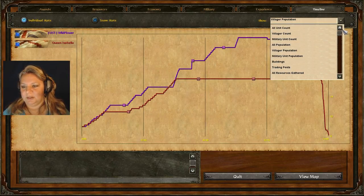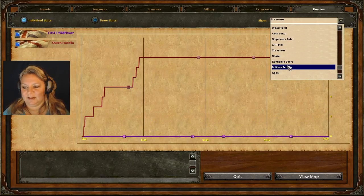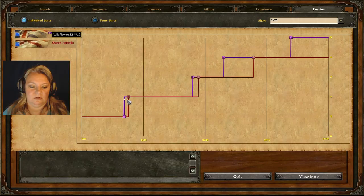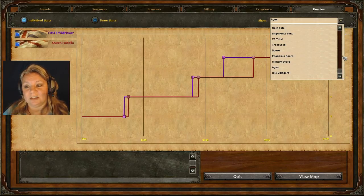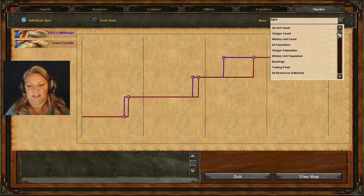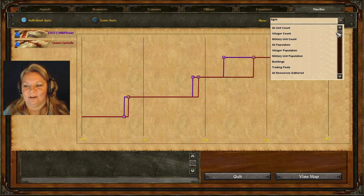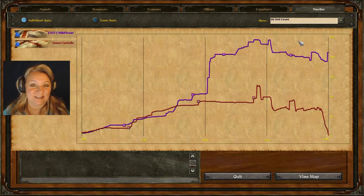There's all types of things to look at: buildings, shipments, XP total, treasures, ages — when they age up is another one to look at. Another thing is to record the game when you play and watch back through your enemy's vision to see what they did, or how they beat you — that's another way to improve your game. I think I covered everything — thanks for watching. If you have any questions or strategies, just let me know. Comment, and I hope you enjoy the game as much as I do. This is Wildflower, out.